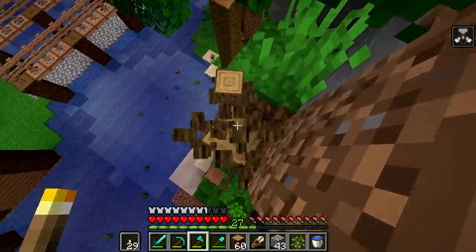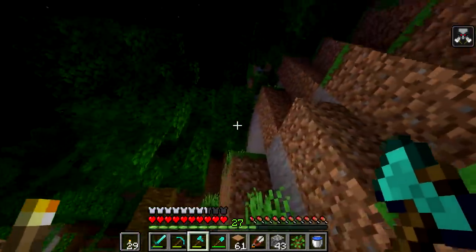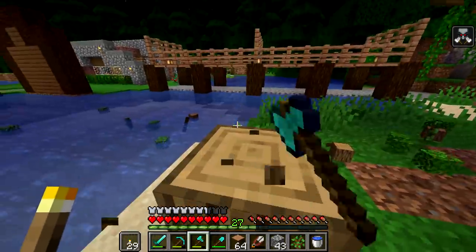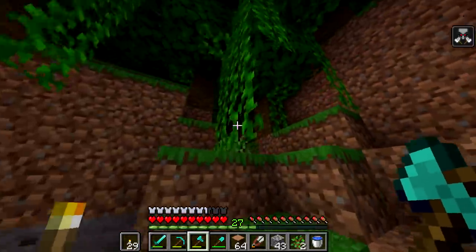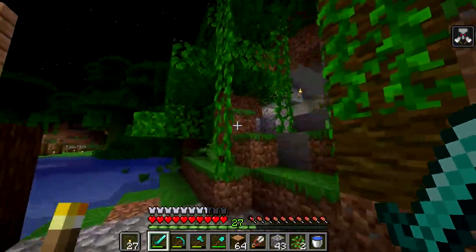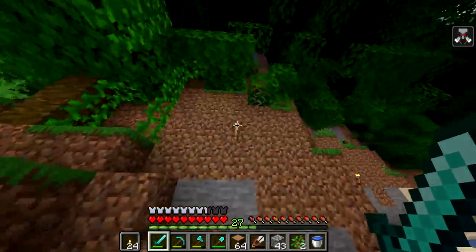Now we have a bunch more wood, which is nice - also a bunch more leaves we don't need. Now that's finally taken care of, we'll let all that dissipate slowly and then come back. I'm gonna sleep a little bit and gather all these materials up. We'll go ahead and light up some areas back in here just because I know there need to be areas lit up so we don't have mobs spawning over here.